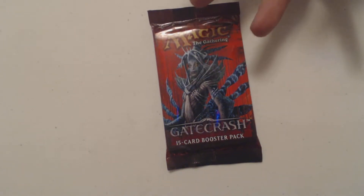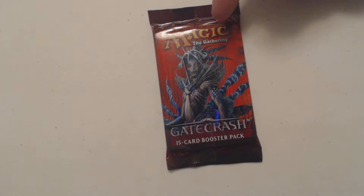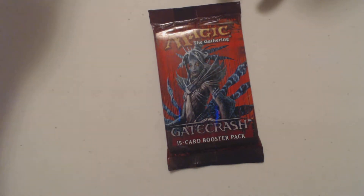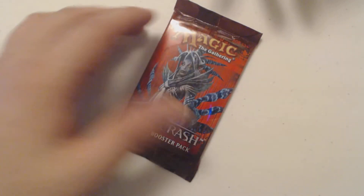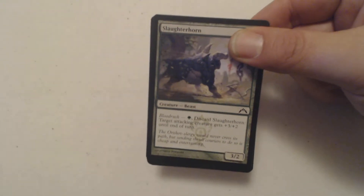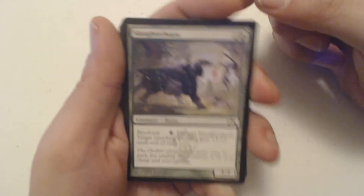To be honest, there's not a lot of big money mythics in Gatecrash. The lands — the shock lands — are probably more expensive than any mythic. The highest cost mythic in the set is Hellkite Tyrant, which is like a seven or eight dollar card, so it's not a lot of money you're gonna win with it, but it's a free card, so whatever.